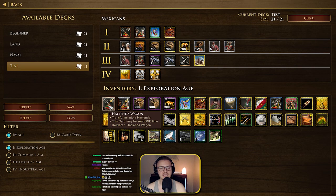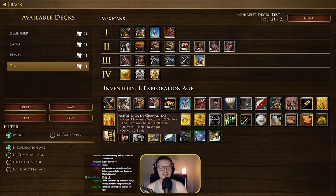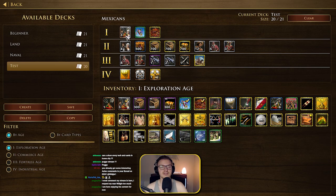The first one here is the Hacienda Wagon. The Hacienda is a building that costs 600 wood and it generates cattle — you can switch between food and gold, so it can collect food and gold. It's 600 wood essentially plus two settlers, which I think is absolutely nuts. If I was going to go for a card, I'd go for this one. I'll definitely have that in age 1.